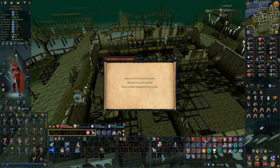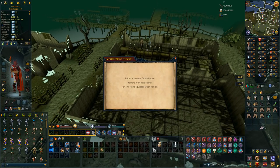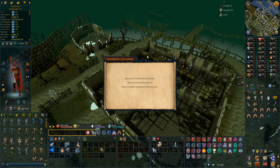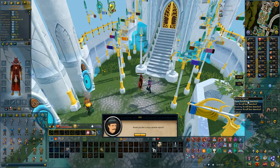Beware of double agents, have no items equipped. I got this one a long time ago on my main when I was checking out master clues, which ended up not being great since I have no quest points on it. I thought you had to be in the Max Guilt Guild or have at least 99 in everything, but after I deleted the clue I found out you don't actually have to do that. So you don't need 99 in everything to complete this one.